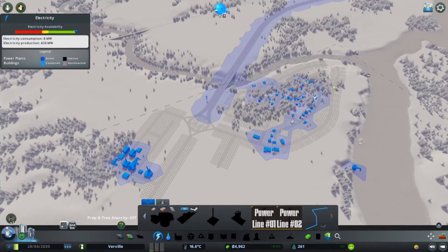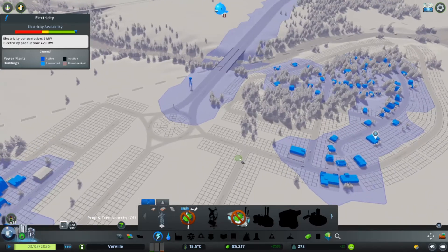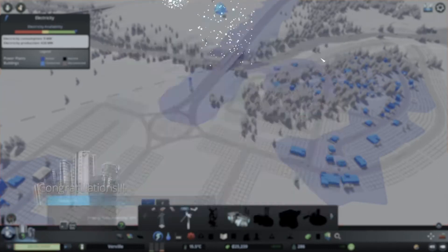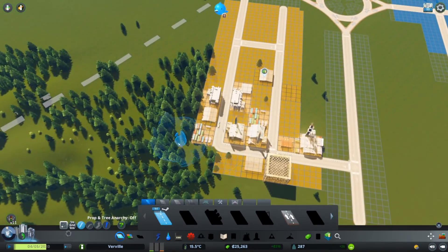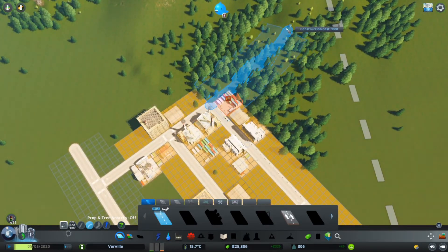We have put down a lot of roads to begin with, and that is because we saved a lot of money by not having to place any wind turbines or power plants — so it's quite nice to have electricity to start off with. We are now a little hamlet, we can do taxes and loans — hopefully we won't need them. We can do garbage services, and we are definitely going to need those, as well as healthcare and education. Let's give them some garbage services — we could do that over here by the industrial area, curving this road up the little hill.